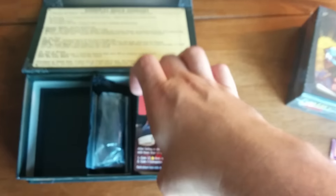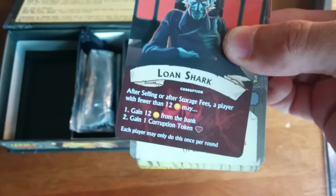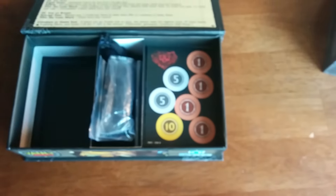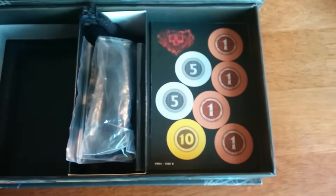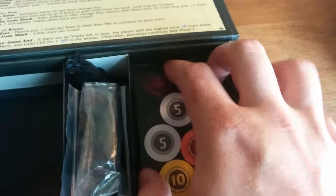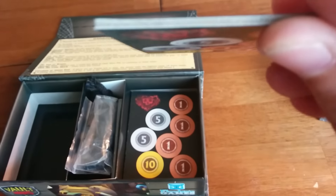A few more cards over here — got the Lone Shark. And then on to the punch boards. They're a little tight to fit, but they turned out really great. Linen emboss on those too, super thick cardboard. These are definitely going to hold up for a while.